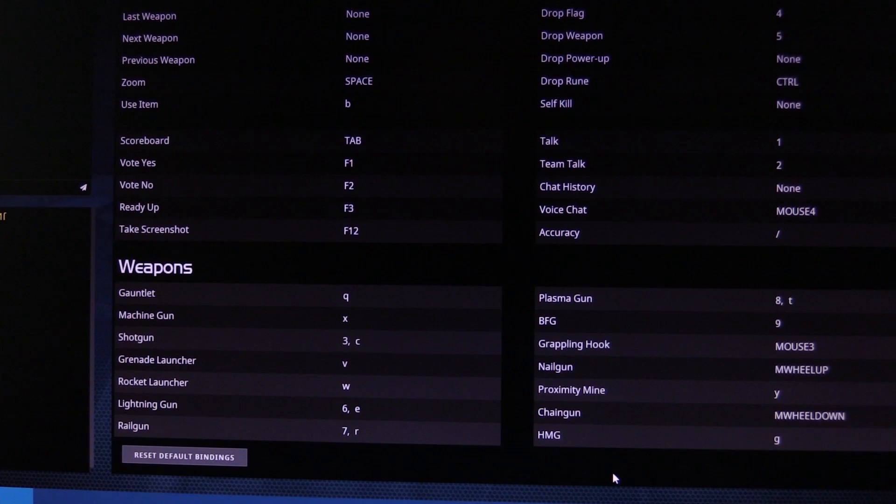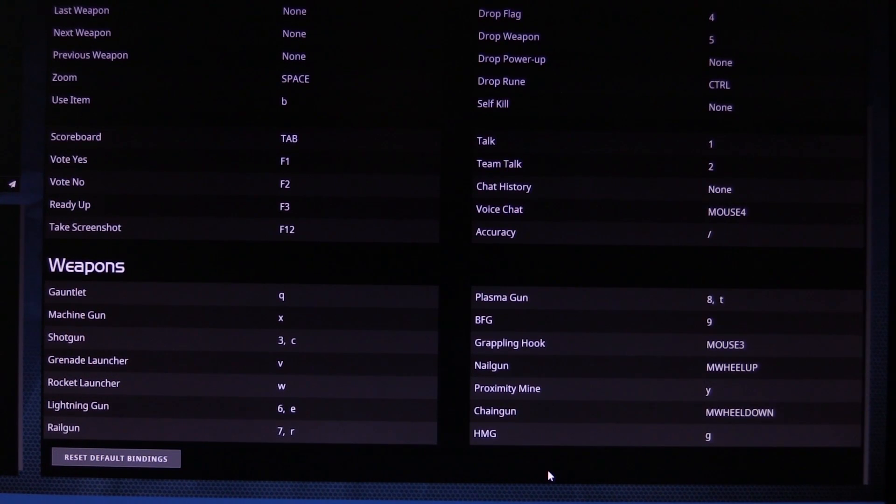For weapons, you want to make sure that every weapon is bound to a key. There's a lot of weapon switching in Quake, so you'll want to be able to access them very easily without affecting your movement. The three main weapons are rocket launcher, lightning gun, and rail gun. Shotgun is the next one you'll want, and grenade launcher. The five main weapons — those top three plus shotgun and grenade launcher — are the ones you really want to focus on. Make sure those five are on easy-to-reach keys.